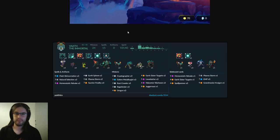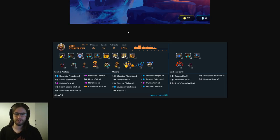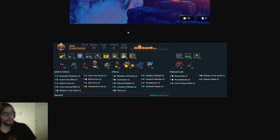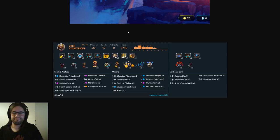I like Yuki Hero's sideboard a lot. I'm not sure what the three EMPs are for, but I like how they've clearly laid it up: I need this for this matchup, I need this for this matchup, I want to adjust my copies of these in X, Y, Z matchup — which is how a sideboard should be built. Whereas this sideboard: most cards should either be in the main or just cut. I don't think you want three copies of Scion's Second Wish ever, and three Whisper of the Sands is also pushing it with only nine obelisks.